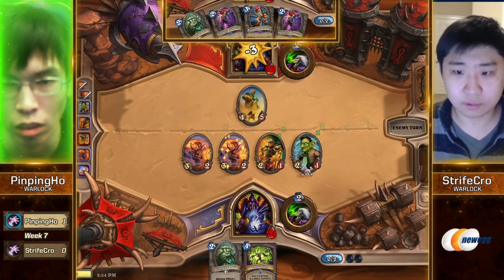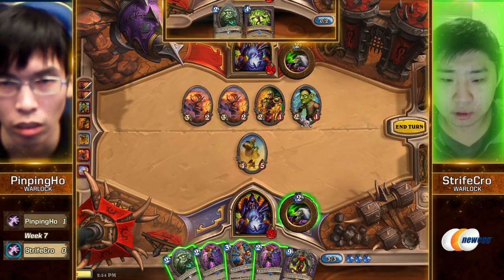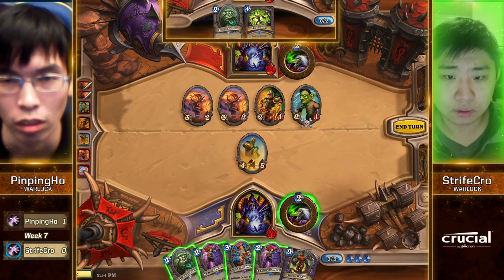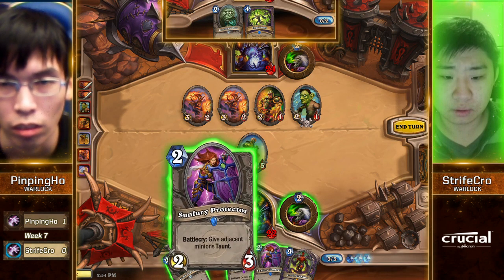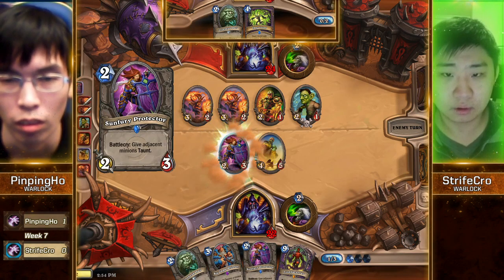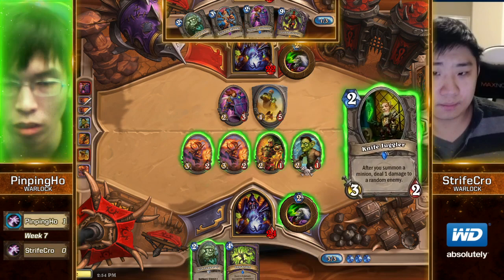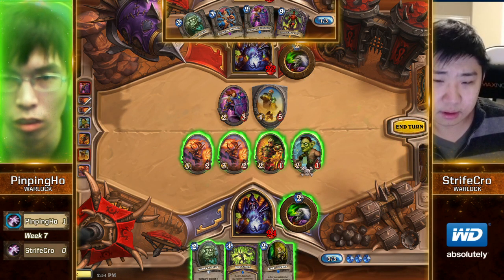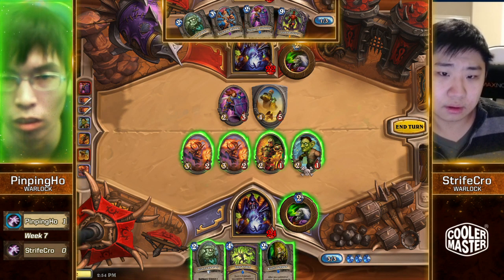Oh, he's going face! That's so aggressive — just like ladder. Well, I wouldn't do it, but... Definitely reminds me of the decks I lose to at rank 10. Uh-huh, Power Overwhelming, Leeroy off the top. Who plays Leeroy in Zoo? Right. It's like Leeroy, Arcane Golem, and two Power Overwhelmings. But they still have the perfect curve one through five even though those cards are in their deck. Well, up to Pingping Ho to get through this 4-5 now. I think he wishes he killed it last turn.